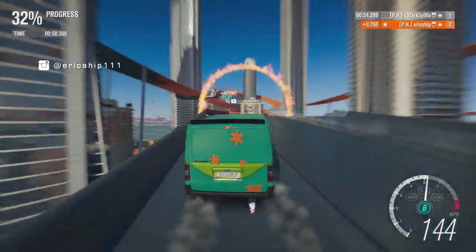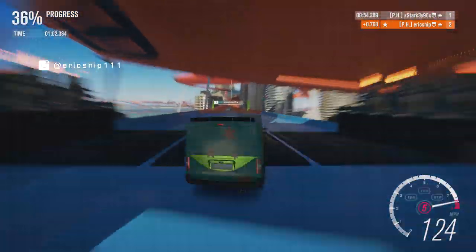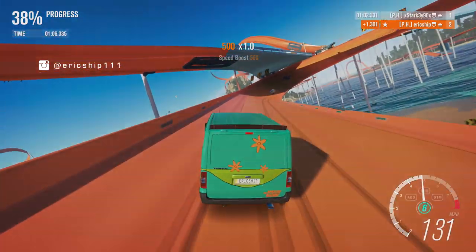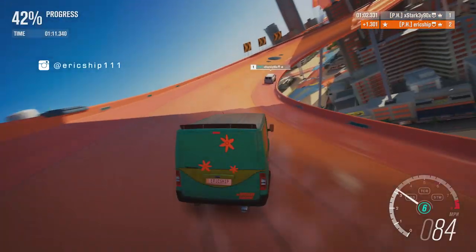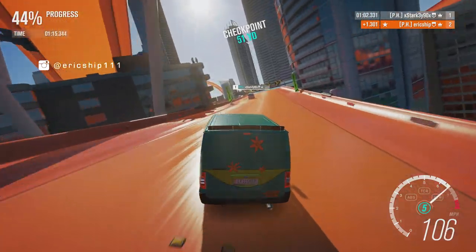Racing through loops, getting punted off the circuit, and flying through the air from the speed booster was honestly something I believe will be hard for Playground Games to replicate. With so many different races to choose from, all with the same racing customizations as the main map, you could set some of the most intriguing races with your friends. This entire map could also be competed in an online adventure.